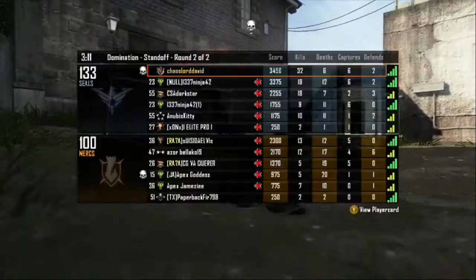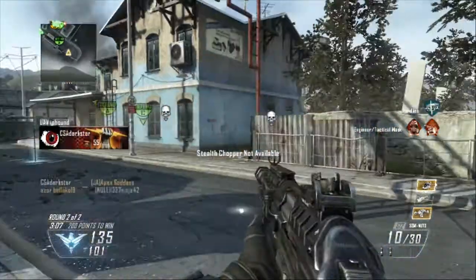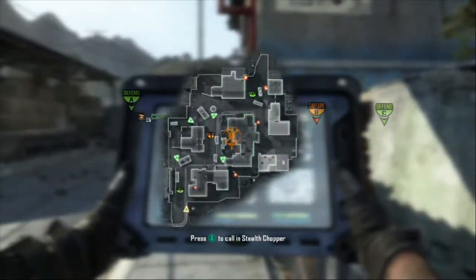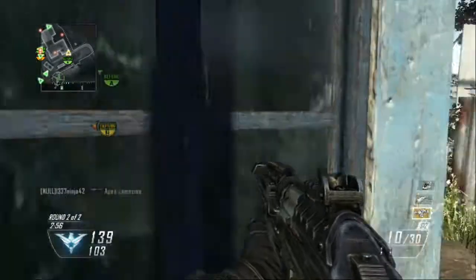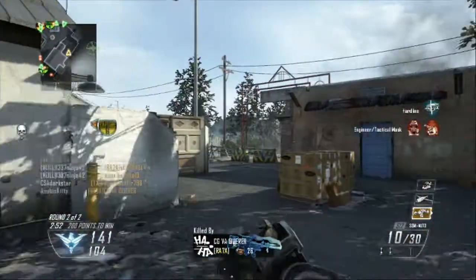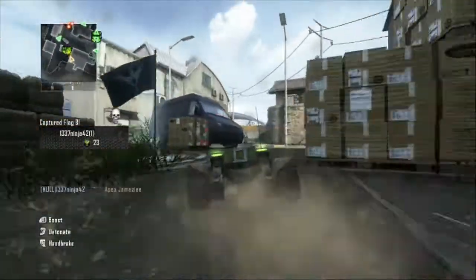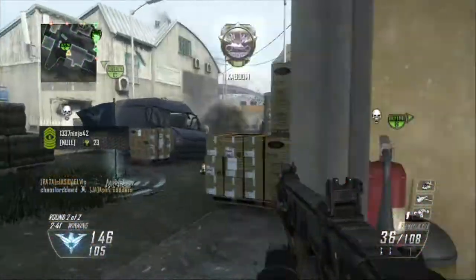I got my second stealth chopper. There was a moment where I probably should have switched to my Saiga, but I really didn't think he was coming around the corner like that. One of the most ridiculous deaths I've ever witnessed — I was right up in his face and shot the Saiga 12 right at him. Maybe if I had a laser sight or a long barrel it would have helped.